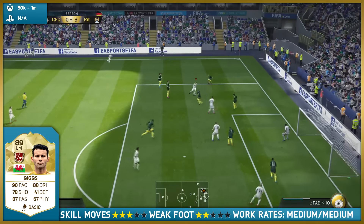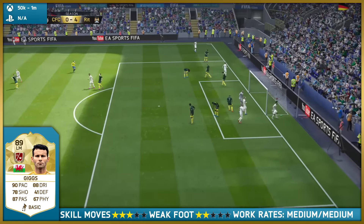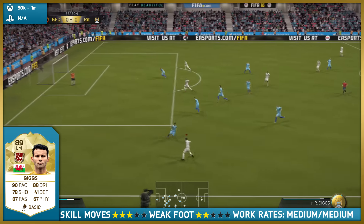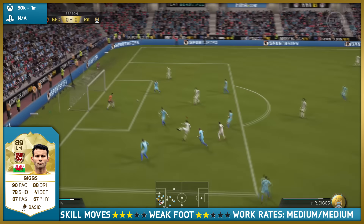Secondly, obviously pace — 90 pace, he's super fast. Along with his 88 dribbling rating, Giggs does very well to get past defenders and dribble in and around them. You'll see he just makes quick cuts to get around these guys and he's just kind of smooth with the ball. That is one thing I really enjoyed about Giggs.